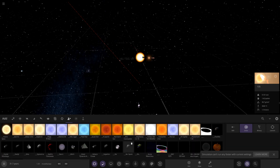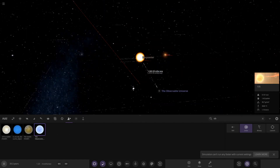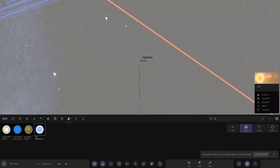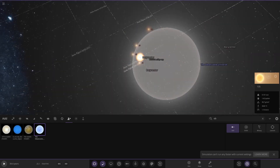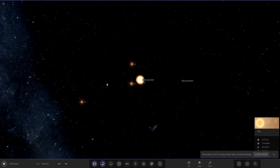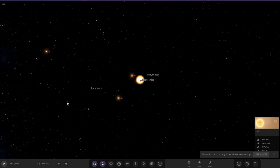Let me find the observable universe object. There you go - observable universe. The distance here is so stupidly big that the observable universe object just doesn't even compare. Let's see how far out this system actually goes. Still scrolling. There are the barycenters. So the observable universe only reaches out to roughly star 58 - and look how much further it goes after that. That is insane.